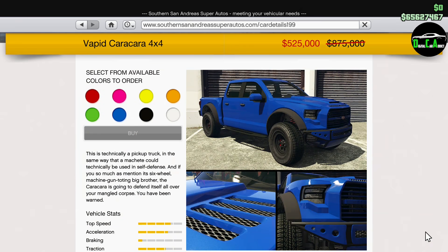Moving on to the 7th San Andreas website, we have 40% off the Caracara 4x4. This truck is in the off-roads class and is one of the best off-roaders, up there with the Camacho and the Trophy Truck, though those are a little better. The overall driving experience and customization are very good. If you don't have a Caracara, I highly recommend getting one this week.